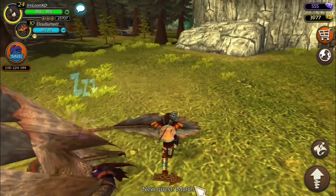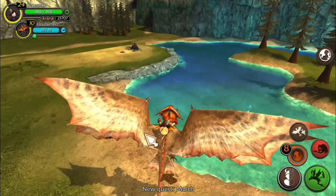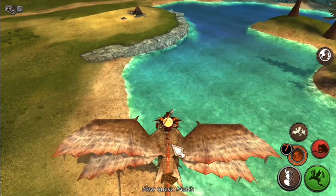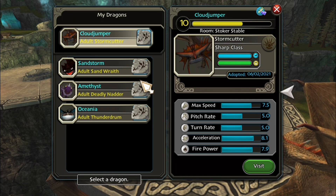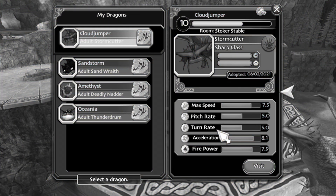This looks amazing — kind of like that Toothless thing where it covers its face with its tail. I'll shoot to get it to full happiness again. Here are the stats: 7.5 speed, pitch rate 5, turn rate 5, acceleration 8.1, firepower 7.4 — overall great stats. The pitch rate and turn rate could be better but I'm so used to it, this is like my normal dragon.